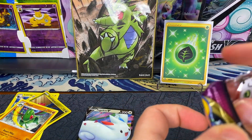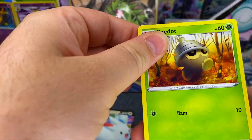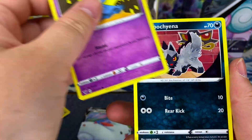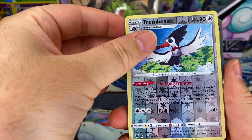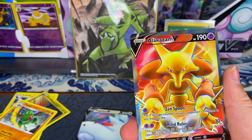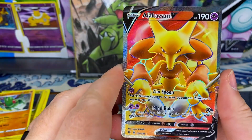I guess they've got to save some money. To be fair, do they really need to be in metal tins? Probably not, so can't blame them. We got Toucannon. Yo - full art Alakazam! That's actually pretty dope looking, we'll take that.